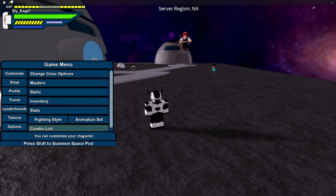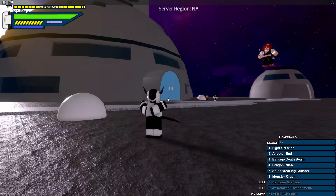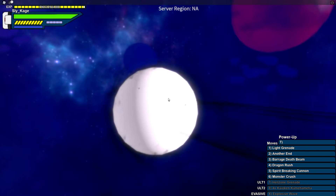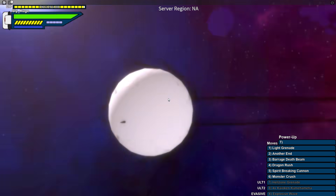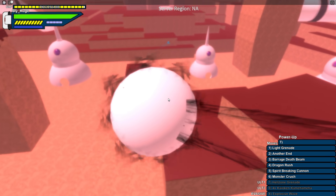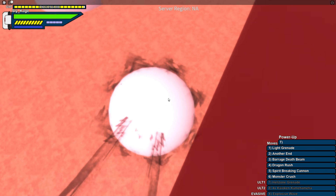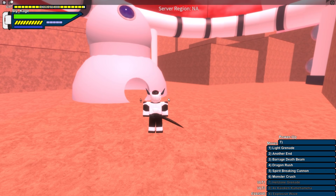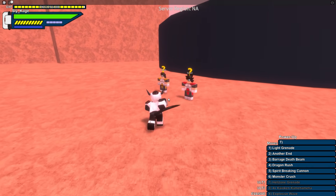We're in space now and apparently I have to press M and then shift to summon a space pod. Then we gotta go to another planet and grind. This definitely reminds me of Final Stand with the space pod system - it's kind of nostalgic. I do wish the space pods automatically landed you on the planets like Final Stand, because you have to actually touch the ground yourself.